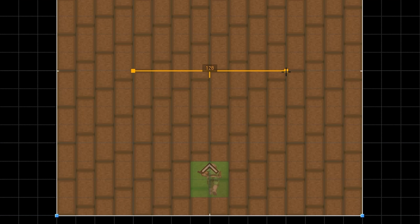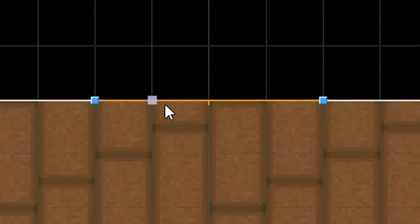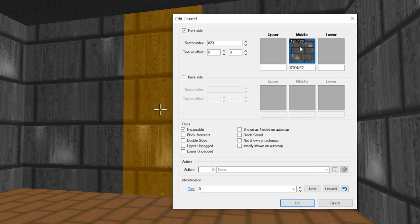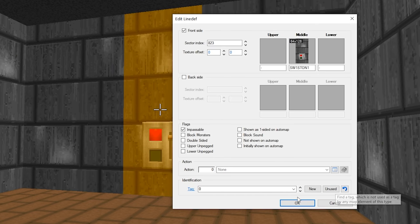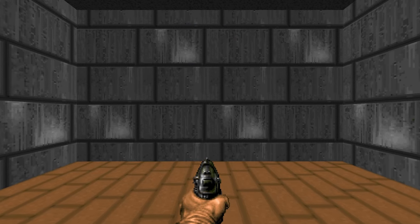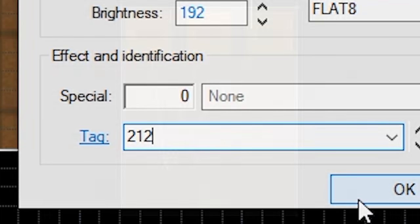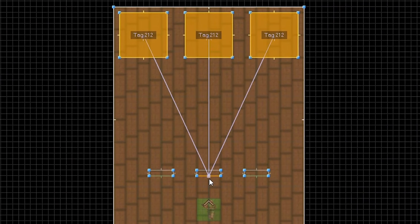So what are line specials? It's a line that can trigger a special effect. This line can be either an invisible line on the floor or a wall. For example, walls can be turned into switches that open doors, or invisible lines can be used to activate traps when walking over them. The line is given a numeric tag and every sector that has an identical tag assigned to them will be affected by the line's effect.